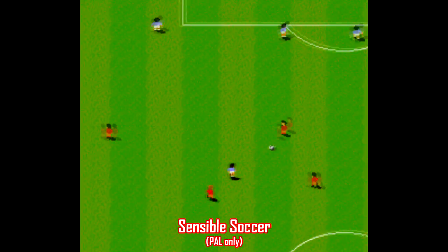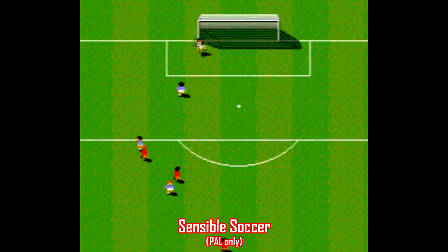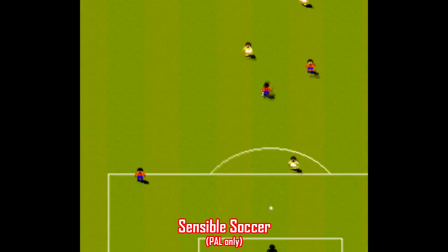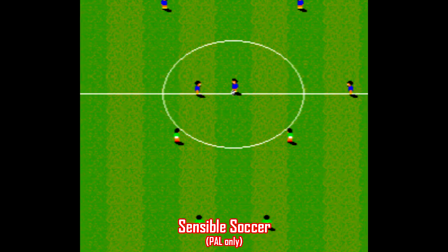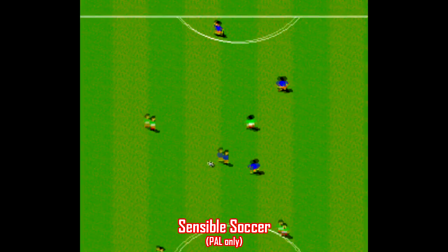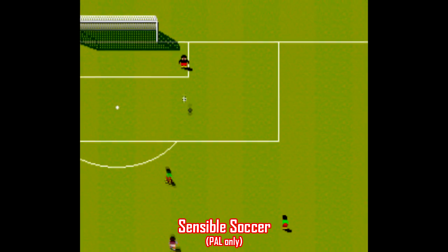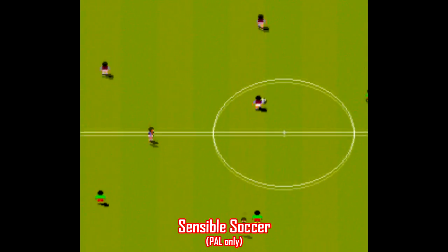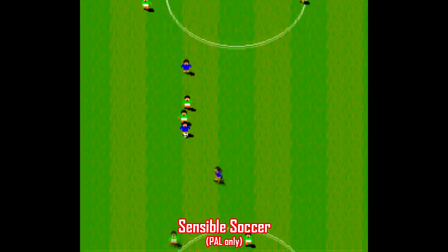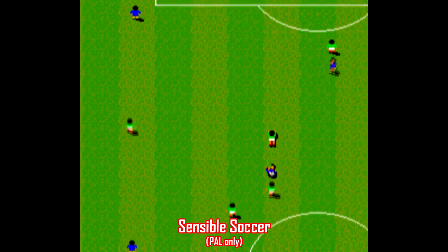Sensible Soccer was another series that originated on the Amiga and made its way to the Super Nintendo starting with Sensible Soccer International Edition, which was only released in PAL regions. Now this game may not look like much — the graphics are a little lacking and the players are so small — but make no mistake, these games are fantastic. What really stands out about Sensible Soccer compared to the rest is the way the ball physics are handled. You can put all kinds of different spin on the ball which introduces a totally different dynamic to the gameplay. It kind of reminds me of Super Tennis in that way. The action is quickly paced but not too fast. There's a certain arcade-style simplicity to the gameplay which I appreciate, and they got the proportions between the players, pitch size, and the speed of everything down perfectly — it reminds me of the EA NHL games in that sense.